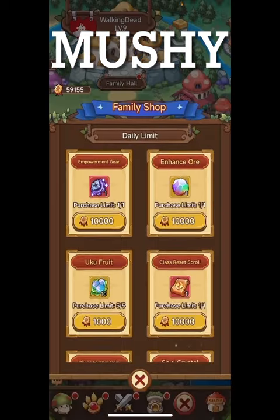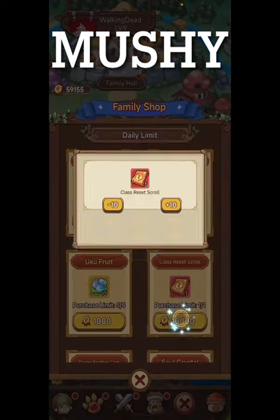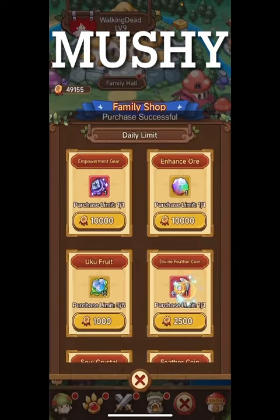One other thing I wanted to look at: if we go into the family shop, there is something new here. This is what I was talking about in yesterday's video where I said you could reset your class now for free. So if you have this, you can reset it for free. It seems like a pretty good purchase — you're basically purchasing 4,000 gems here for the price of 10,000 alliance points. Seems like it's worth it.